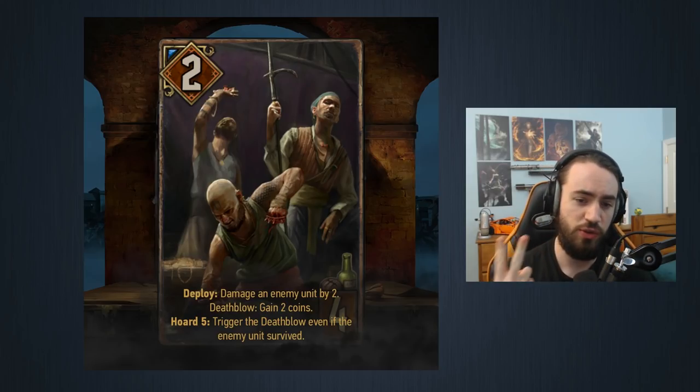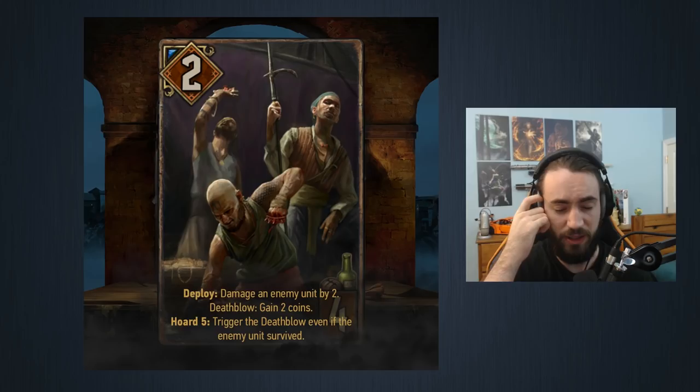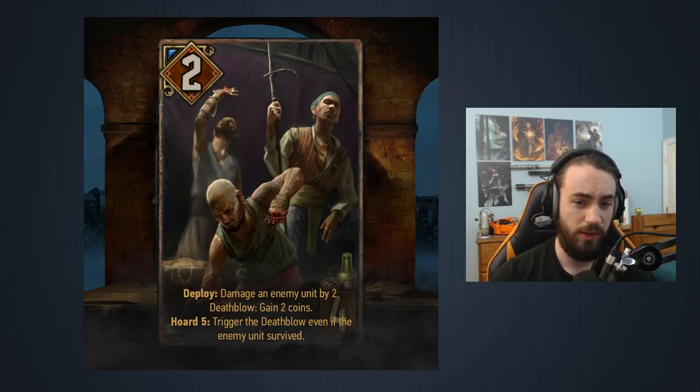Moving along, we have Tide Cloak Ransackers. This card is four provisions, two strength. Deploy: damage an enemy unit by two. Death Blow: get two coins. Horde 5: trigger the death blow even if the enemy unit survived. Worst case scenario — no death blow and no Horde — it's a two that deals two, which is terrible. If you get the death blow off, it's a six for four, which is not bad and on par with Pirate Captain in SK.